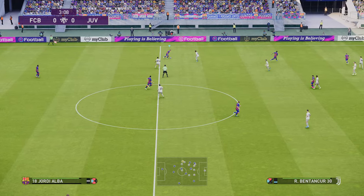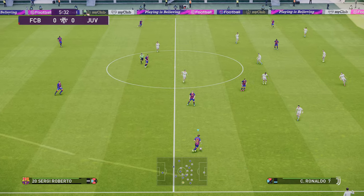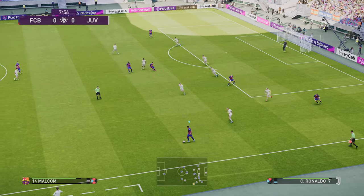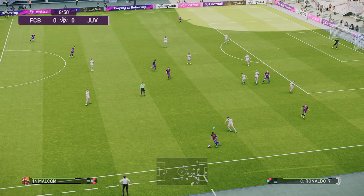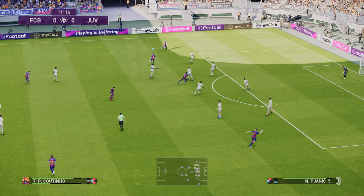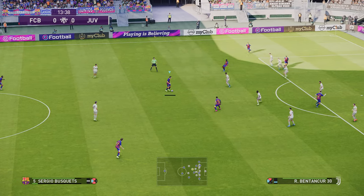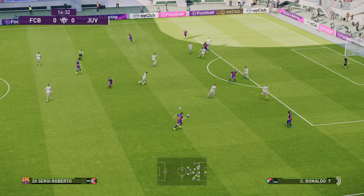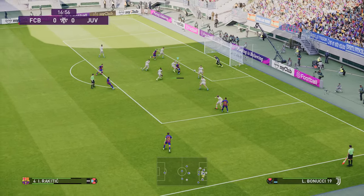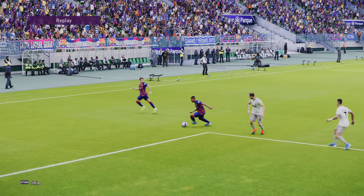So here's Jordi Alba — he's drifting out wide. But you see Coutinho on the other side? Look at his positioning there. As I was going forward, he was sort of coming across inside — there we go, look. He's just cut on the inside, allowing Jordi Alba to get forward. I noticed that he cut in just for a brief second, but it's still pretty central though. So I'm not certain it's having the desired effect on the winger.